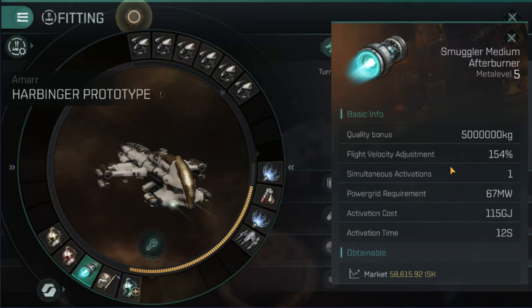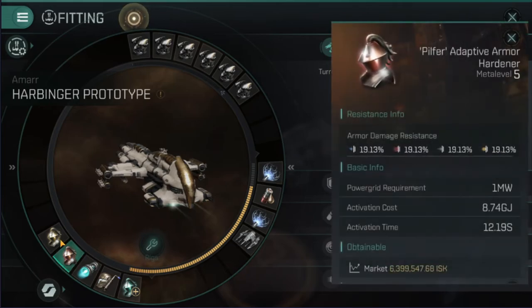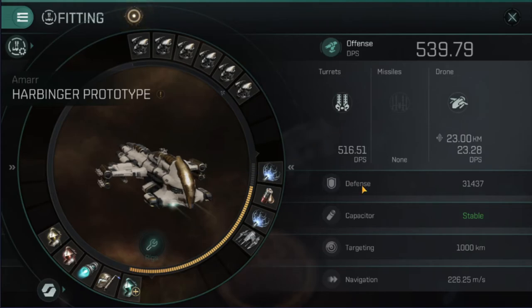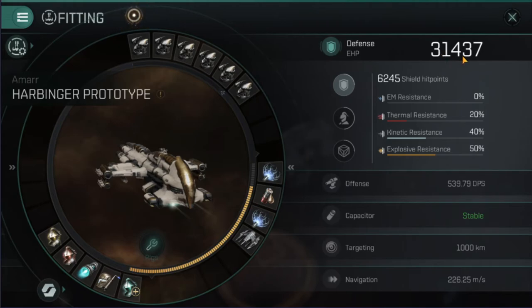Then we're on to the Smuggler medium afterburner — I will be upgrading this as well. It means I can do almost 500 kilometers per second when I turn it on, and it allows me to dictate distance when I need it and spread the group out so I can take care of the fast ones first. I've also gone for the other Pilfer and the Sparkly, both to be upgraded to max at some point. As you can see, that gives me a pretty decent defense of 31,437 for my shields.